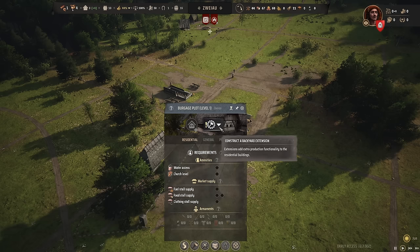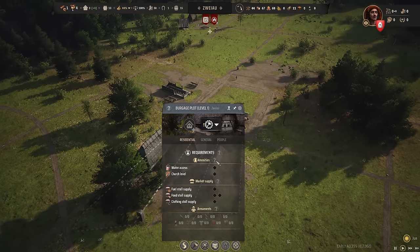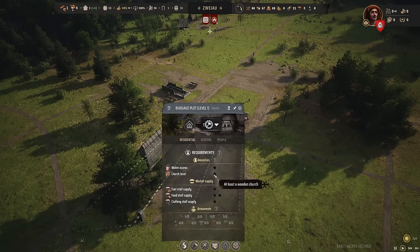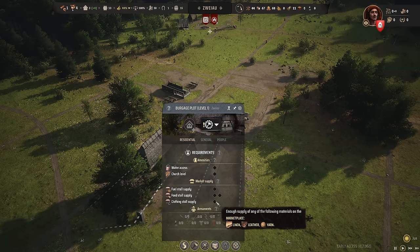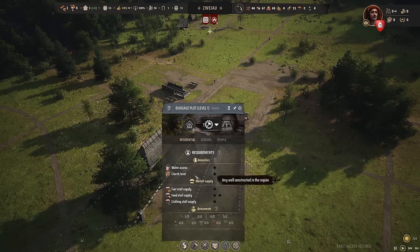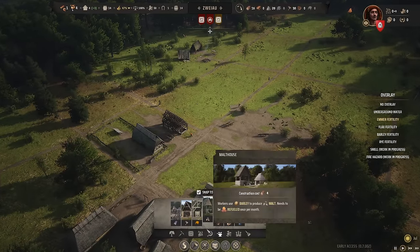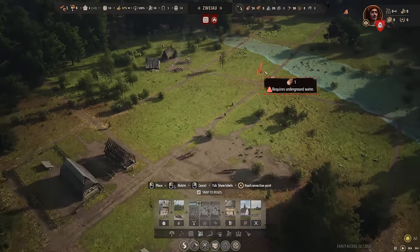Let's take a quick look at the housing UI. This shows the amenities and market supply they need to upgrade to level two. They're going to need water, a church, at least one type of fuel, two types of food, and clothing which can be supplied by linen, leather, or yarn. Those requirements are pretty easy to fulfill. While your houses are being built, go ahead and place down a couple more things they'll need early on.